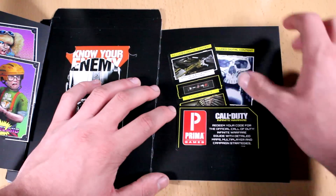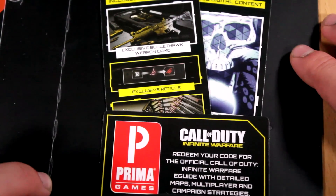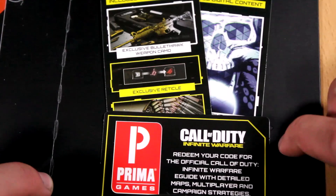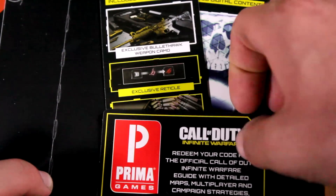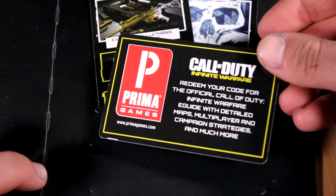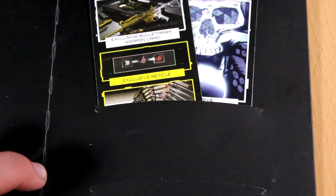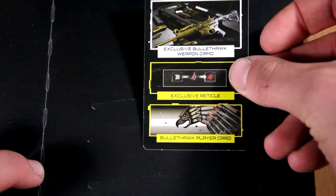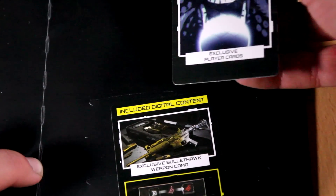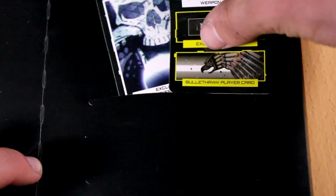There's also a code to redeem for the official Call of Duty: Infinite Warfare e-guide with detailed maps, multiplayer and campaign strategies, and much more. It's like one of those booklets to help you with the campaign. There's also stuff for your guns and some player cards — the codes are on the back of these cards. Pretty cool booklet overall.